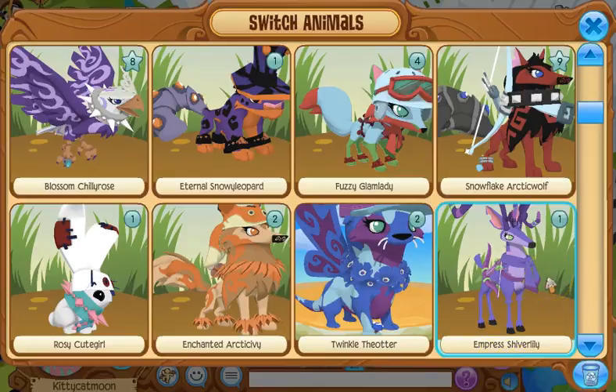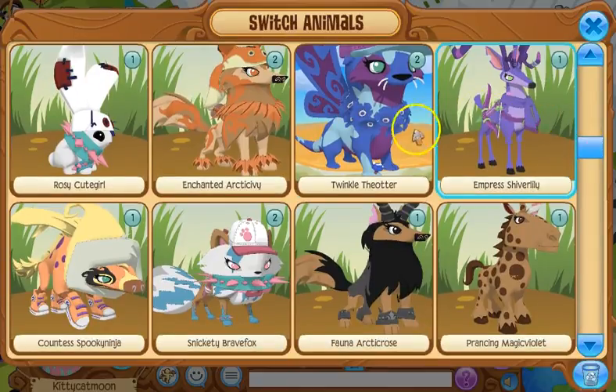This is my deer, Empress Shiver Lily, and I really really like this deer. She used to have a real longbow because I thought that would go really good with the look, but crossbows look better on deer, so I decided to change it to a rare crossbow. The rest of the look is just purple.